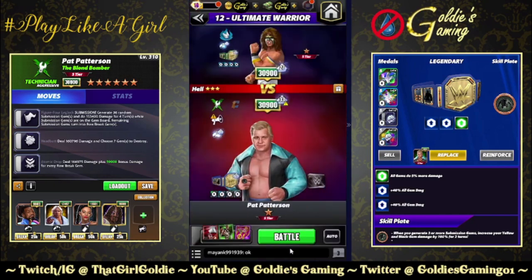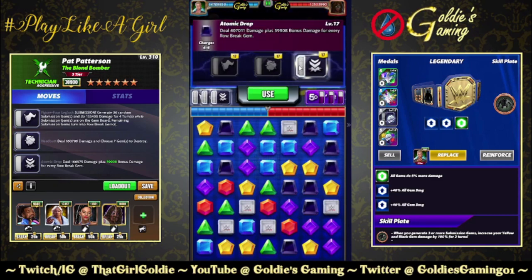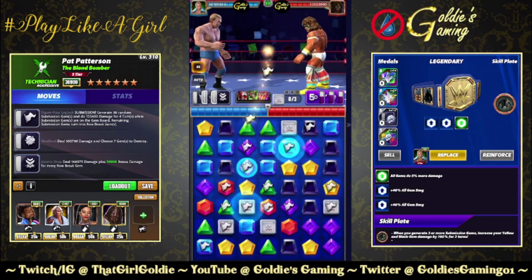I'm also going to run this build with the Hulk Maniac Plate — whenever you destroy 20 or more gems, increase your black move damage by 300% for two turns. I have a tier five black percent in Fury so I'm curious to see how that stacks. But first let's look at the Ronda Jacket. Move damage is about 400k, so I feel like the Hogan plate would stack quite nicely. Let's go ahead and start positioning ourselves to blow up the board.